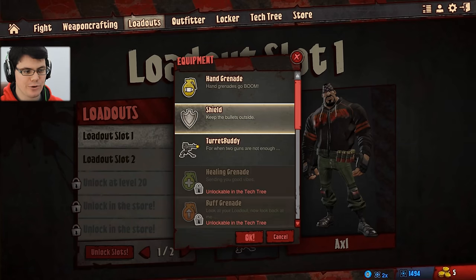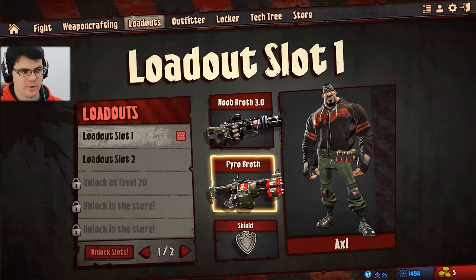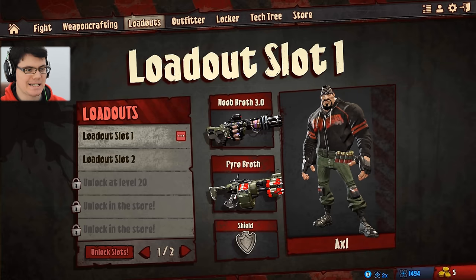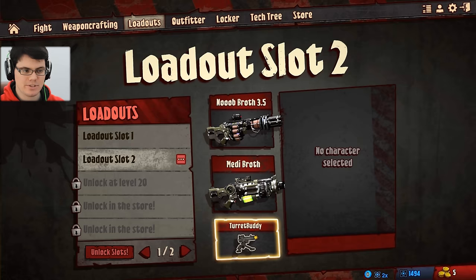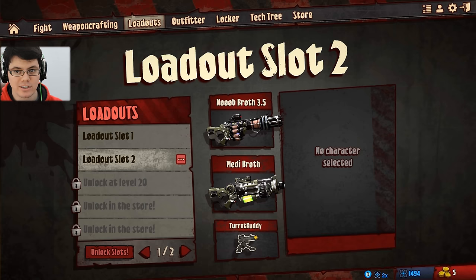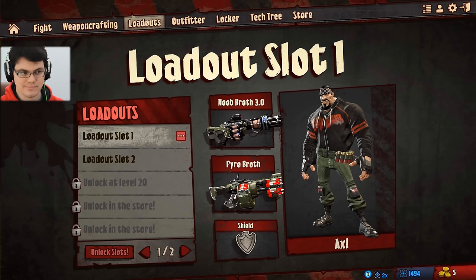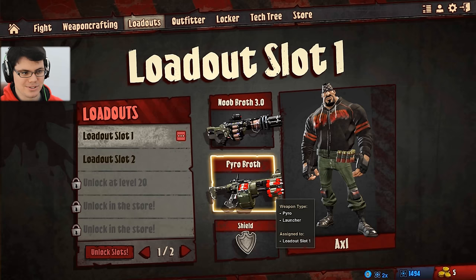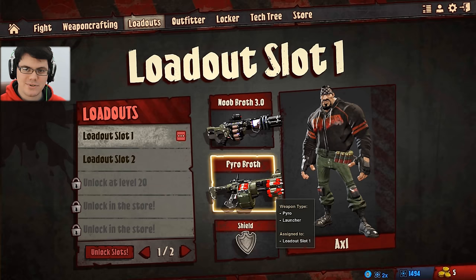To finish things up I'm going to be trying out the shield, but only on one setup: the shield, Pyro Broth, and New Broth 3.0 - that's the tesla pulser with the spooling and the mine setting. For loadout 2 I'm keeping the turret buddy mostly because I have Mini Broth, so I can play a couple of different roles. I can play the real defensive guy moving around aggressively defending an area with the turret buddy, or the more aggressive role where I spin up New Broth, take down some targets quickly, then plan an escape. This might be a capture-the-flag build using Pyro Broth and the shield.